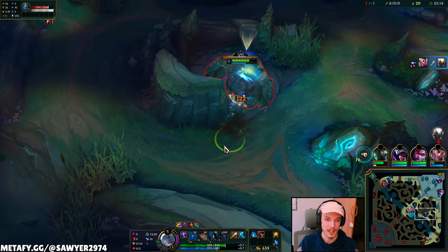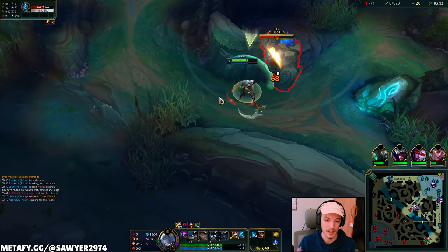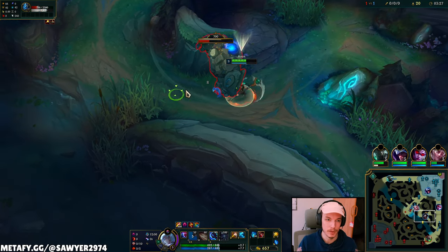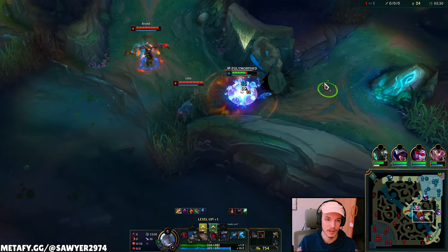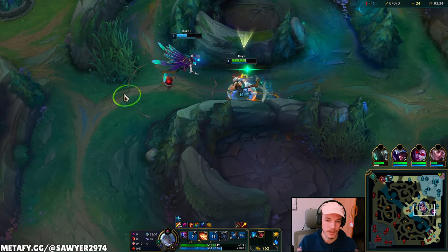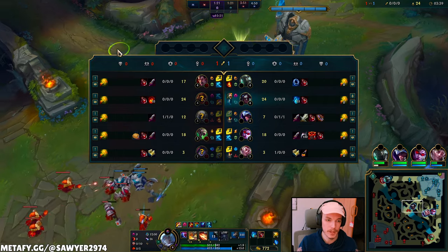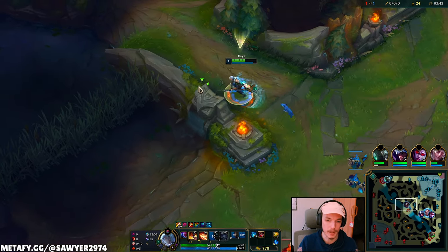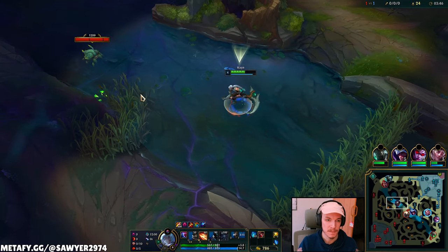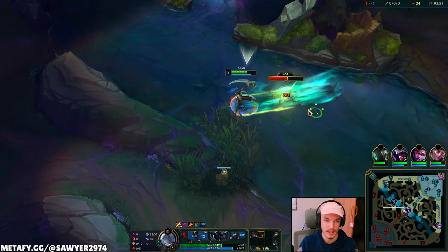Finishing up my clear here. Rakan has roamed and Vayne reset, so I want to get my gank off bot lane. Even if that's not there I can always reset and re-gank at level five next turn. Going to cross through, get that top side scuttle, and then work from there. Even though these guys are here it doesn't really matter — the play is too slow at that point because my raptors are respawning around 4:10.